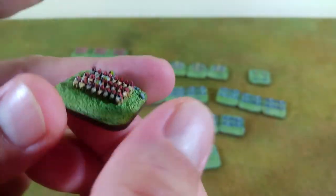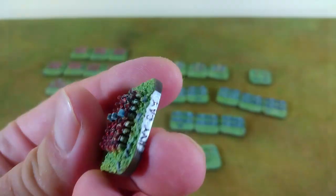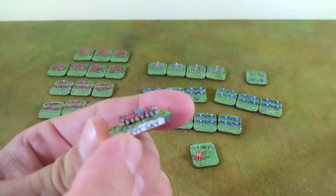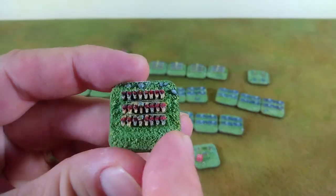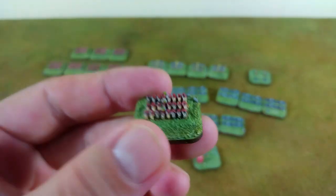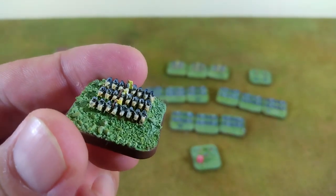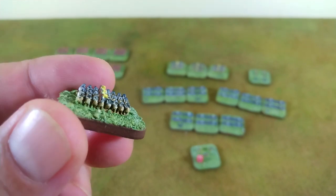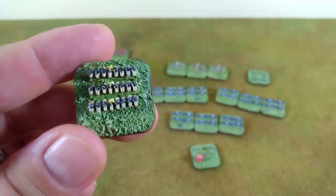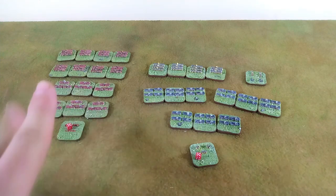It was way easier to paint these than you might imagine - just dab dab dab on each little horse head, give them the same treatment on the back. These aren't heavy cavalry here, they're line cavalry. The flags are so easy to paint - I painted mine green. High contrast paints are your friends. There's your French seasoned heavy cavalry - I love the way these figures look.